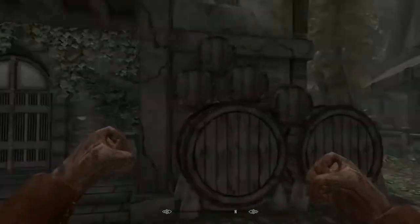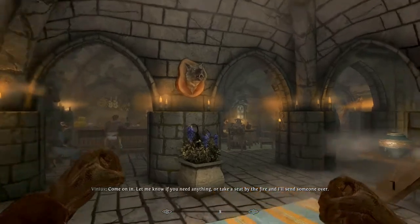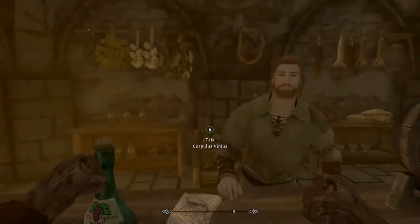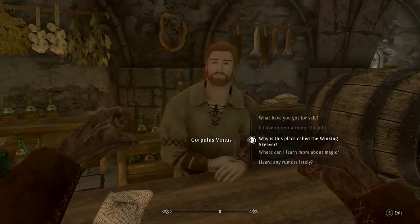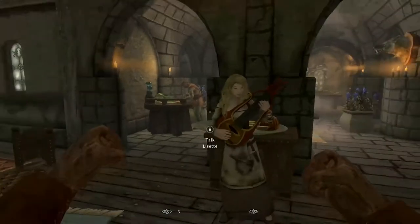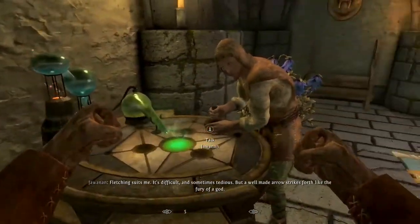Let's hop into the Winking Skeever. Here we are - probably my favourite building out of all of them, just because I love mead. We've got some Deathbell. We've got Corpulus Vinius. You can get a drink, you can rent a room, you can get bounties from him, and you can ask him questions. And we have the bard here, Lisette, who plays good music and gives us a good atmosphere.